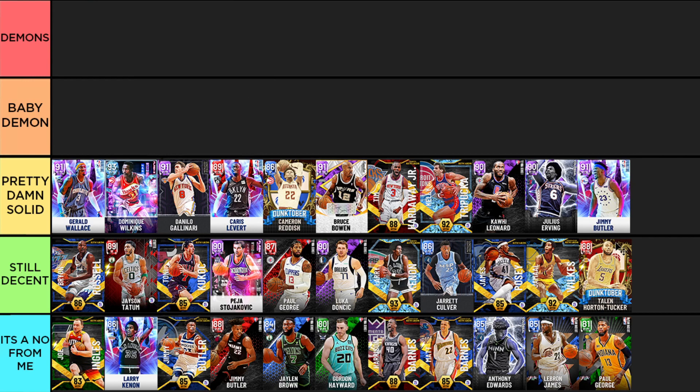Diamond Jimmy Butler is a nice 3-and-D god, pretty similar to Bruce Bowen — relatively similar jumper speed, both great at playing defense. Jimmy Butler has a little better finishing than Bowen, who has no badges there. Last in the Pretty Damn Solid tier is Landry Fields — one of the best budget cards in the game. He has gold Clamps to start, pretty good finishing, and the jump-shuffle works great. He's got a new duo which makes him even better.